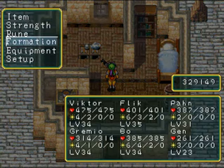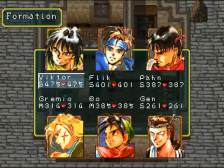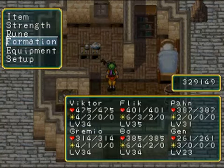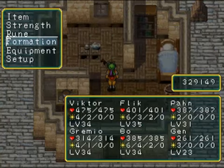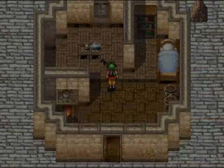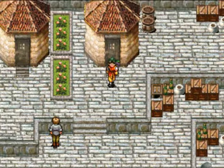Alright, so we get Gen now. How is he? He's at level 23 and has quite a bit of HP. He's a short-range user. Maybe I should have gotten rid of Pawn instead. Level 9 weapon. His equipment isn't too bad, I guess. I'll just leave him in the back — I don't care if he doesn't do anything.